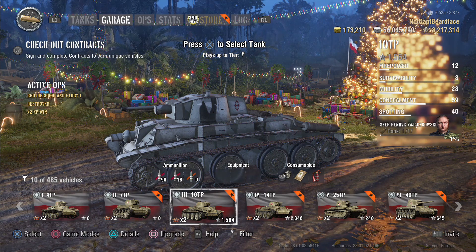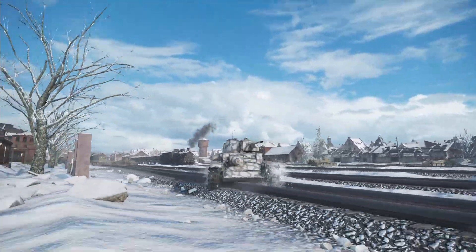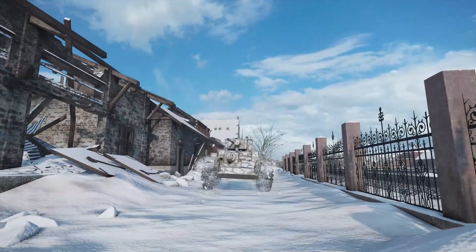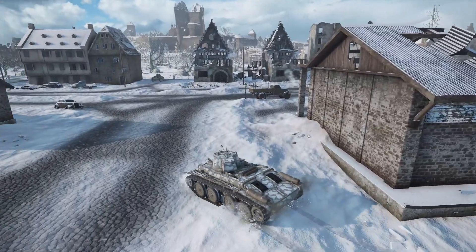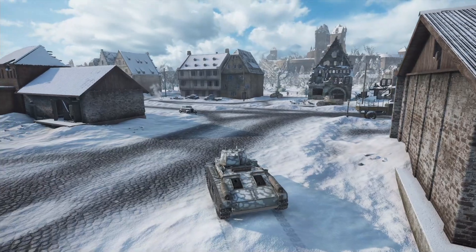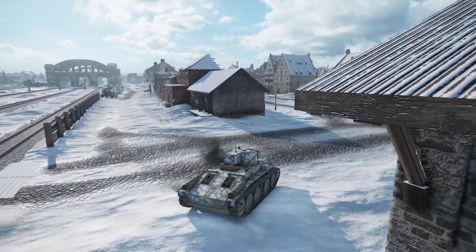The tier 3 is quite manoeuvrable and is a capable tier 3 tank with 75 alpha damage on its 47mm gun and a power-to-weight ratio of 17.49. There are faster tanks out there but it does pack a punch.